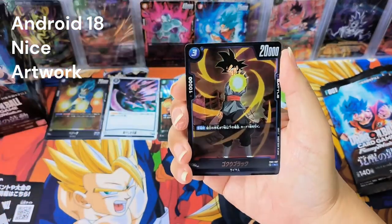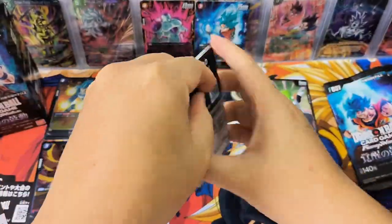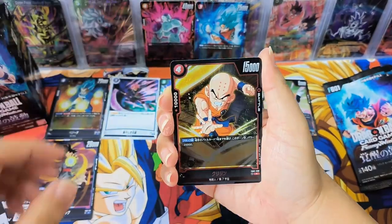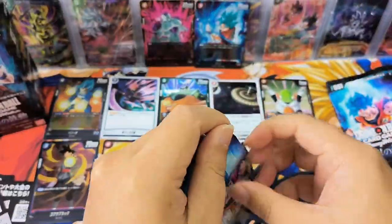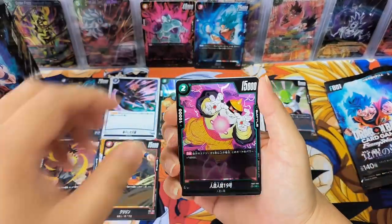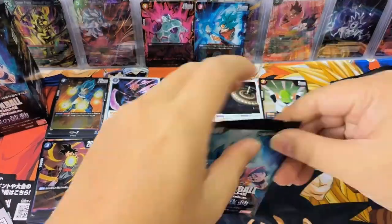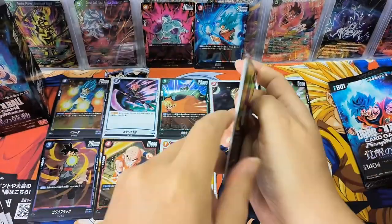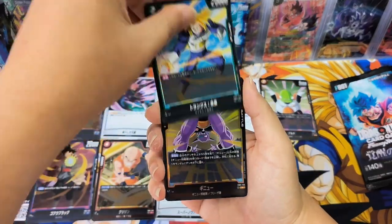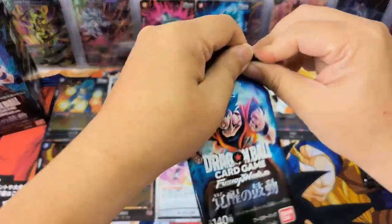Oh, Number 18 — I like this card. Goku Black — this is nice too. I like this card, it's very cute. Let's put it here. Oh! Jiren! I like Jiren's Force characters, so I'm glad to get any of them.